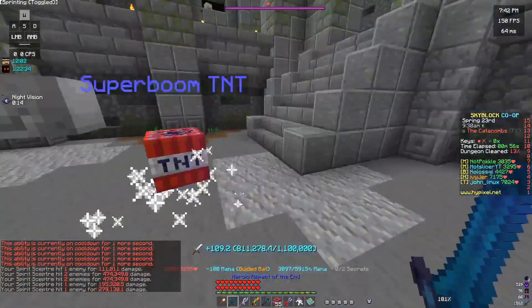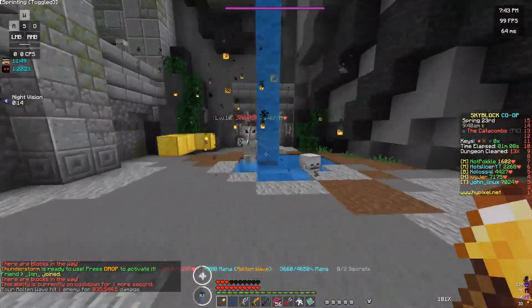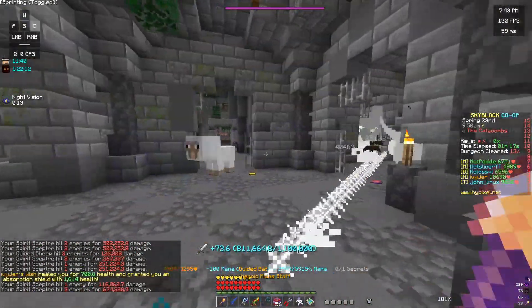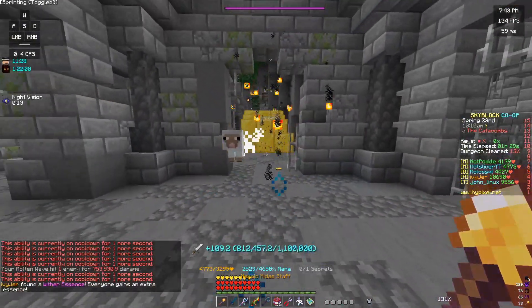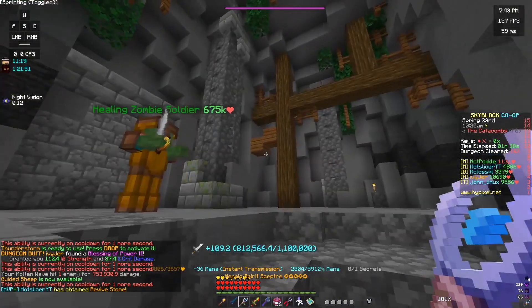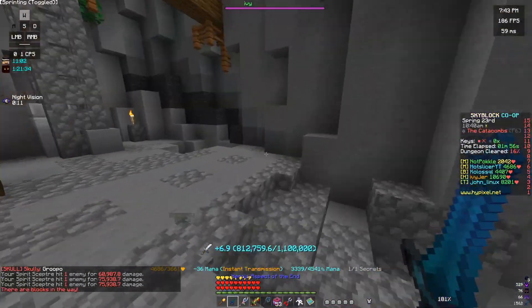I'm alternating between the Spirit Scepter and the Midas Staff. The Midas Staff is not really a Spirit Scepter replacement — I would strongly not recommend using the Midas Staff as a complete replacement, because the AoE of the Spirit Scepter is unparalleled. If you use them both together, that's going to be the perfect mage setup. But if you only use the Midas Staff, it's a pretty awkward attack — you need some space in front of you for it to actually work. I really recommend keeping your Spirit Scepter, or at least a Frozen Scythe, so you're not completely screwed when you don't have enough space.